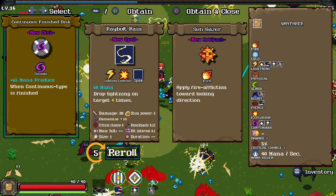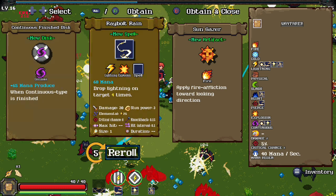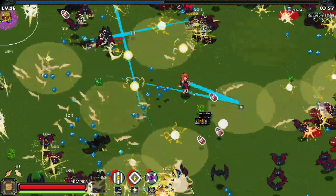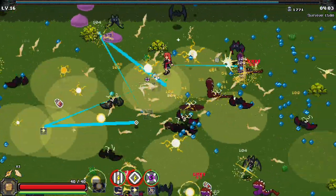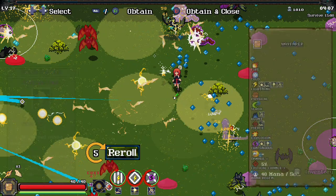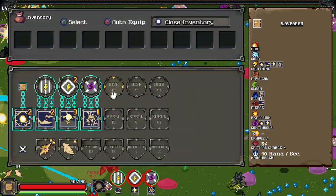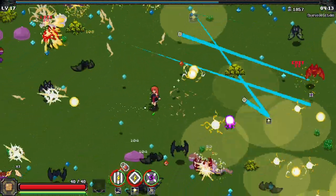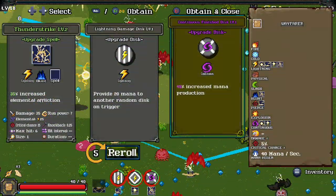When continuous type is finished — we do have some. Ooh, I want both of them. We already have some decent continuous spells, so basically whenever our spark jab or our lightning balls finish, we're gonna create a ton of spells. And you can see already just the damage boost we just got there — we're clearing the map. It is empty, just like my heart.